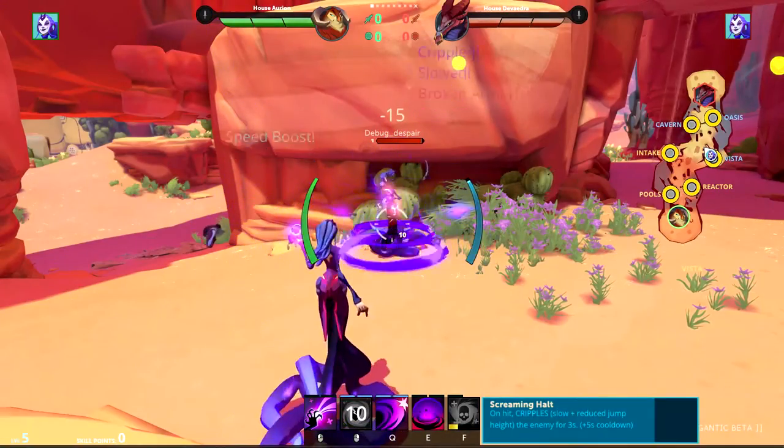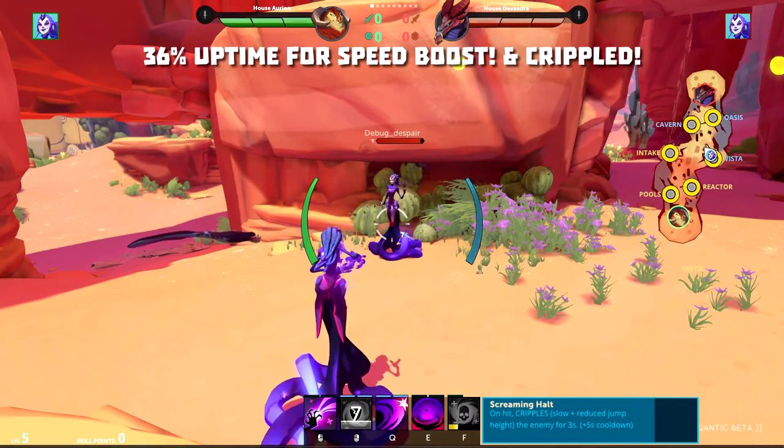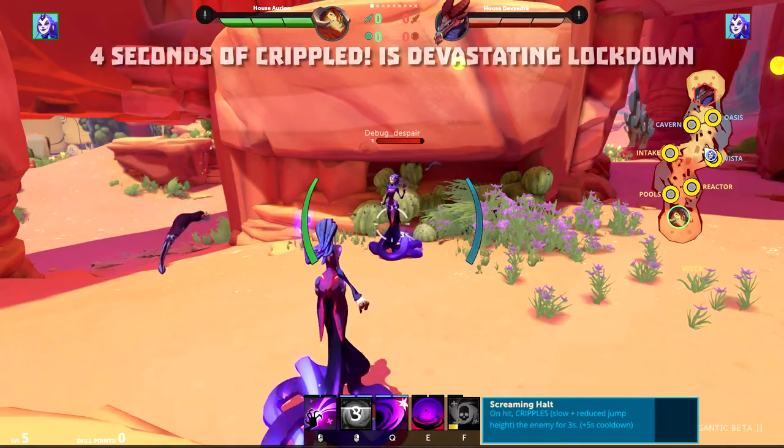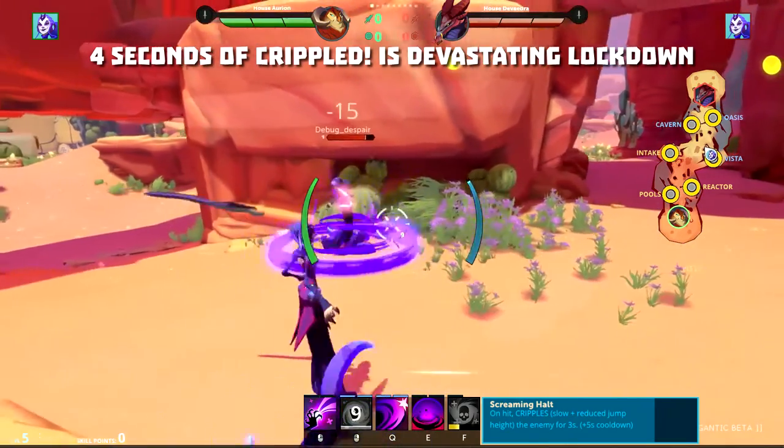Screaming Halt adds another second to the duration, but 5 to the cooldown — so 4 seconds out of every 11. Now adding 5 seconds to the cooldown is rough, but if you've been hit by it, you know those 4 seconds of cripple will feel like an eternity. This is very strong.